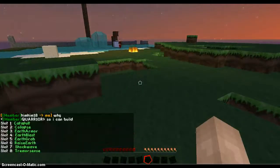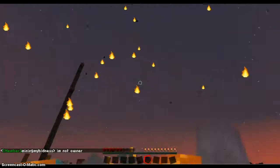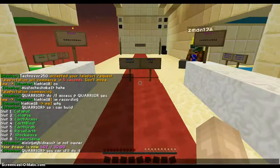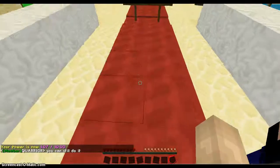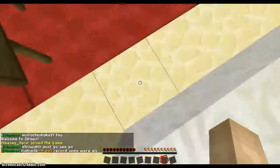Now we have earth grab. We have shockwave, which I showed you — that's slot seven: shift then click. There's a firebender — get in the water! The last ability is Tremorsense and it doesn't do much. You don't have to have the key held. It makes glowstone appear under you. That guy is really annoying.